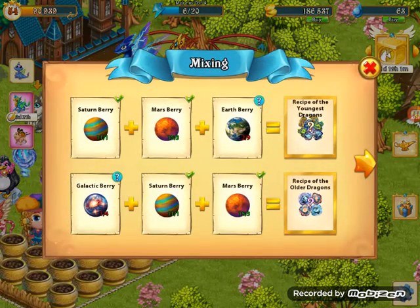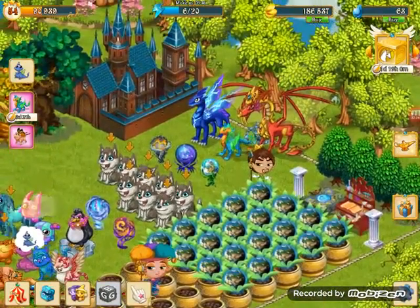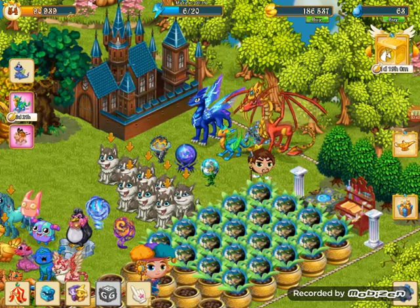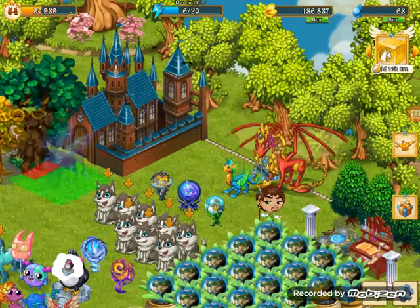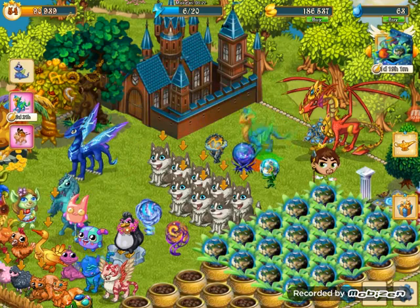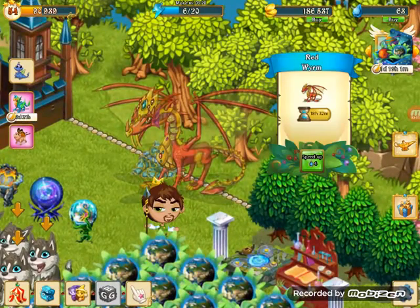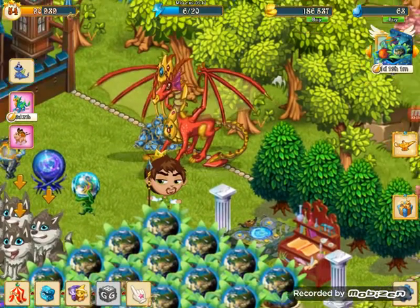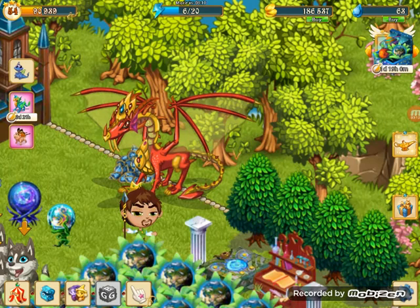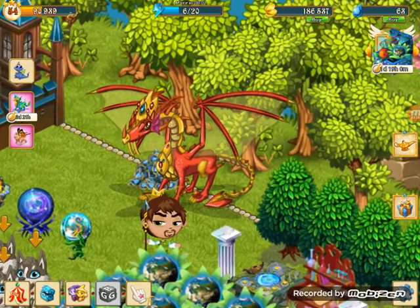I need more earth berries. Okay, this is a trick everyone should know. Do you see this dragon? You can use any dragon you want, but not the red wyvern, because I will explain to you how to get these crystals quick. You need lots of energy, and each day gives you 15 crystals.